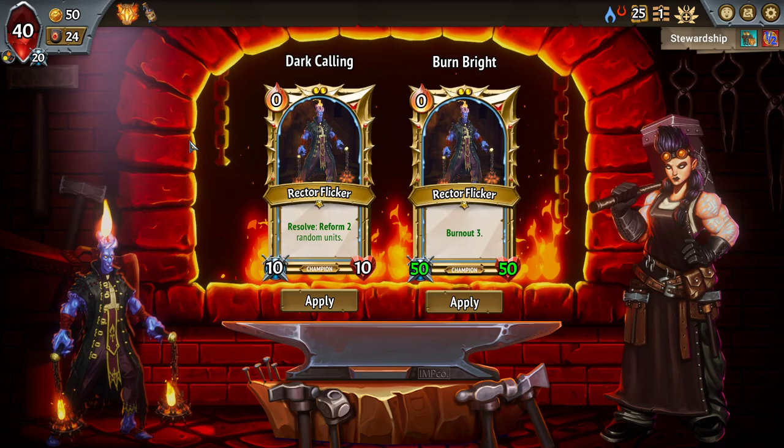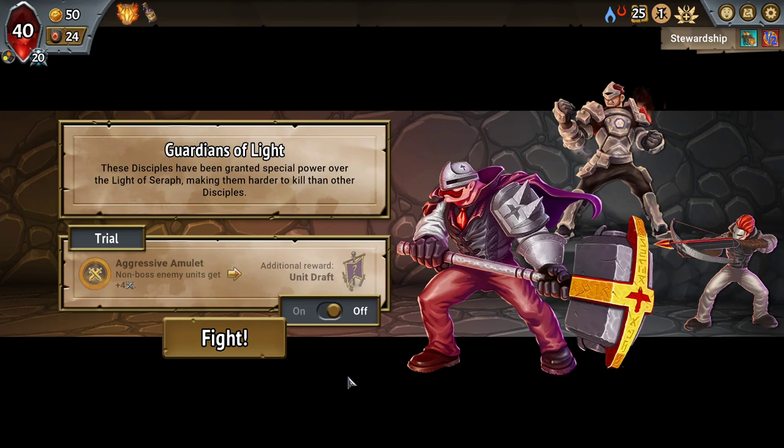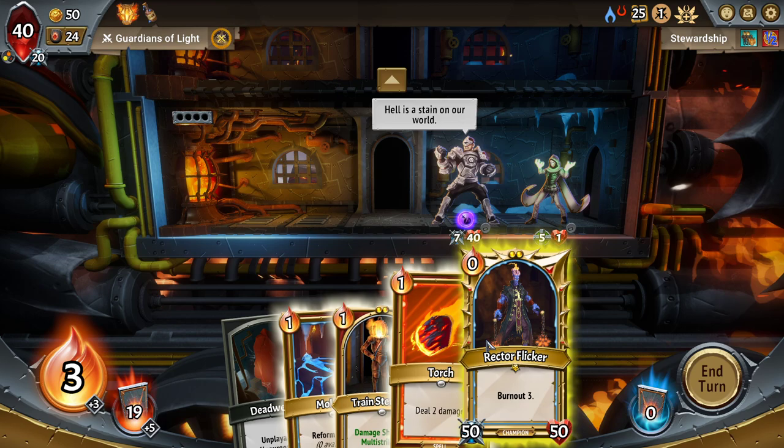Reform two random units, burn out three. We have the ability to reform Rector here, so I think we'll go with that. This is already looking actually pretty good. Yeah, I'll take my early unit draft here — we're going to need all the advantages we can get, and we're also very powerful right now.